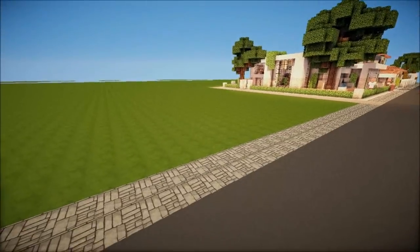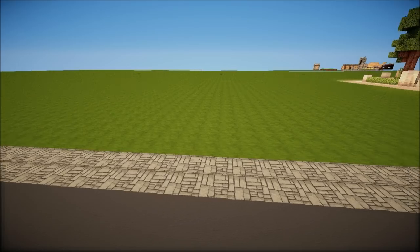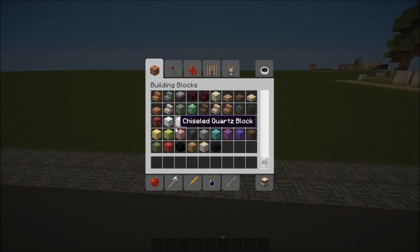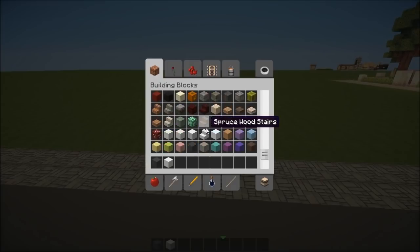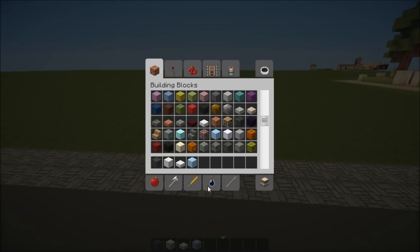So what we're going to start off by doing is getting rid of the materials from the previous Let's Build, which was the stables. I'm going to use a lot of clay, quartz, some quartz slabs, and ice, ice, ice, baby.